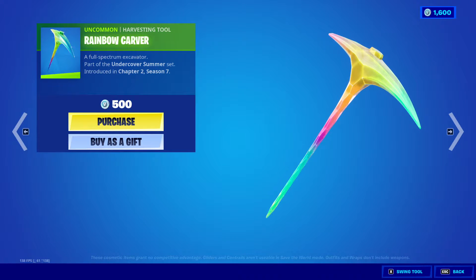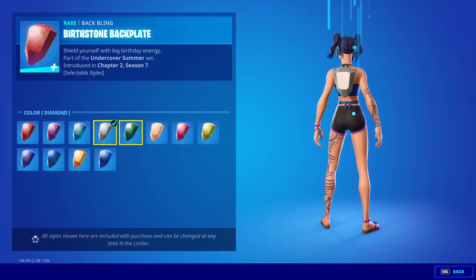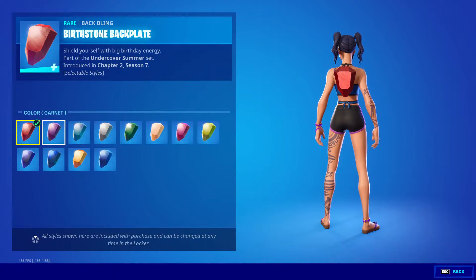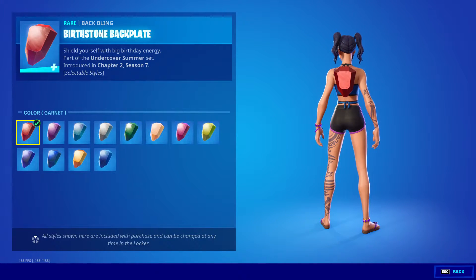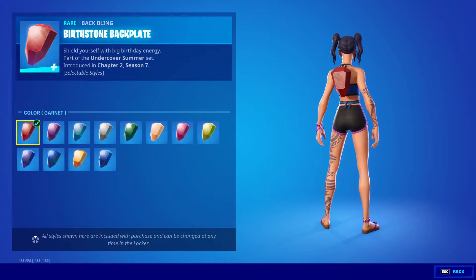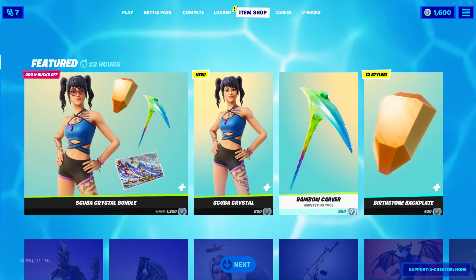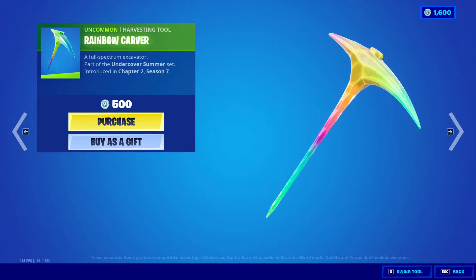Rainbow Carver, 500 V-Bucks. Burst Stone Backplate, 400 V-Bucks, and you can change them to whatever Burst Stone you have. I guess the July one is the ruby — it's just kind of nice. Rainbow Carver Harvesting Tool, very nice. I like that.